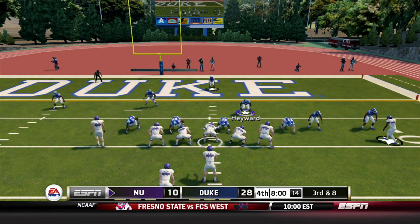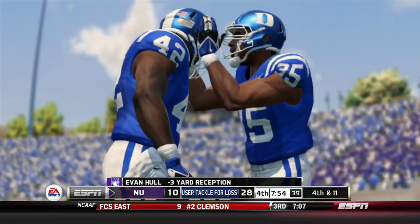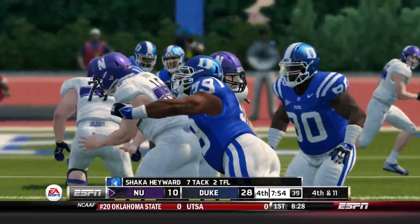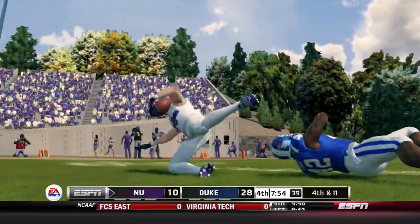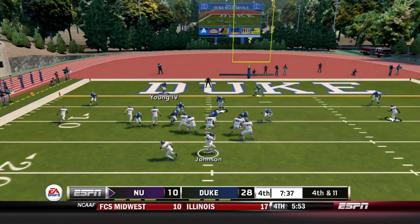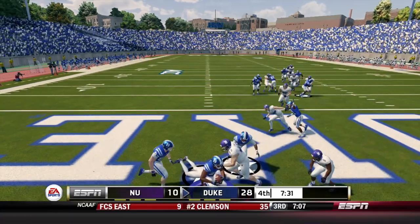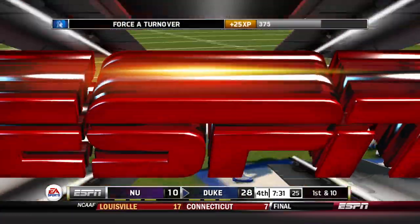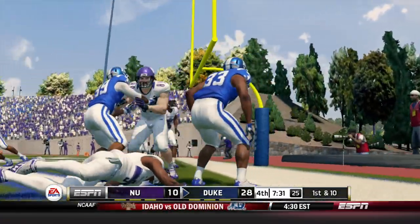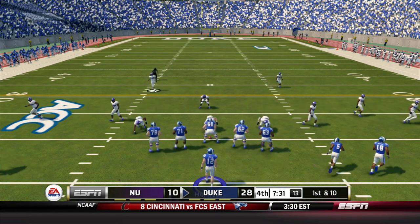Third and eight for Northwestern — Johnson, screen, Hull — Shaka Hayward brings him down for a loss. It's going to be fourth and eleven. We've read the screen perfectly all day. Fourth and eleven: looks like Northwestern's offense is going to stay on the field. Johnson takes the snap, rolls, throws — and it's picked! That is Leonard Johnson in the back of the end zone just coming out of nowhere to snag the ball. He tries to kneel it, forced to step out of the back of the end zone — but it's going to be Duke ball at the 20. What a play on fourth down.